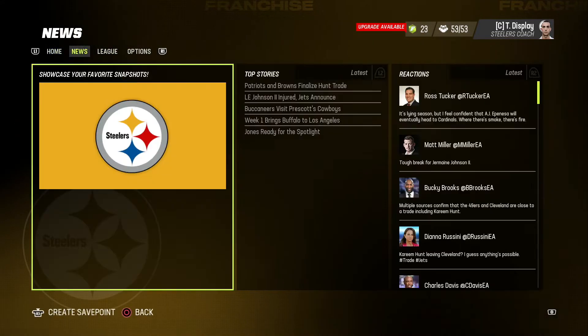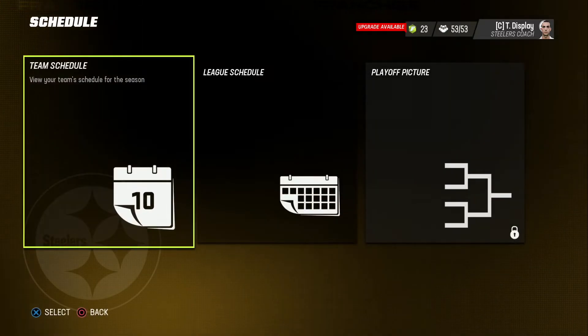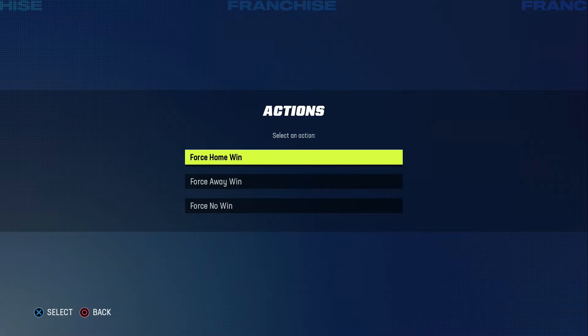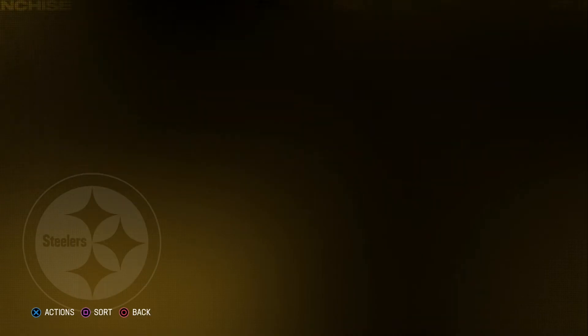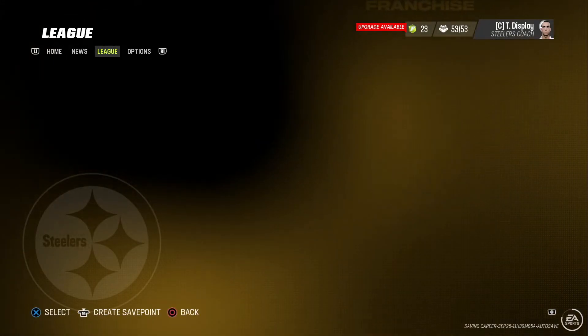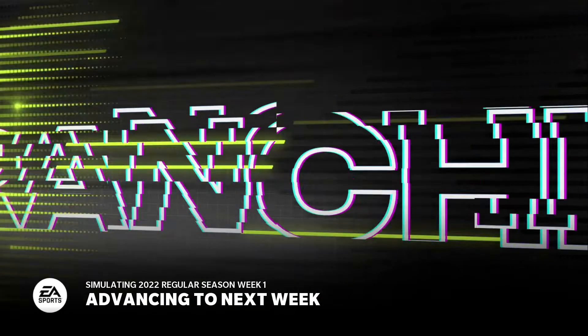So we're already ready to go for week one. But like I said, we will be force giving us the win here. We are on the road, so force away win. Forcing the away win. Let's advance the week. So we'll be 1-0 and then we'll lose the next two weeks — we will be 1-3.